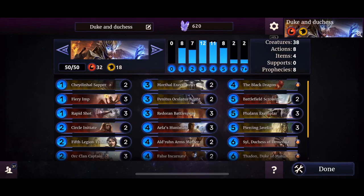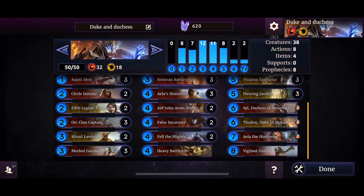Hello ladies and gentlemen, welcome to a new episode of Legends. Today we are going to play, test and analyze a deck submission from Vodinok, a user from Reddit. The theme of the deck is Duke and Duchess — it revolves around having Syl, Duchess of Dementia, and Thaden, Duke of Mania.